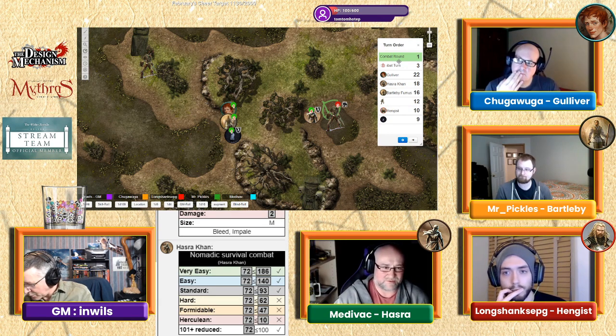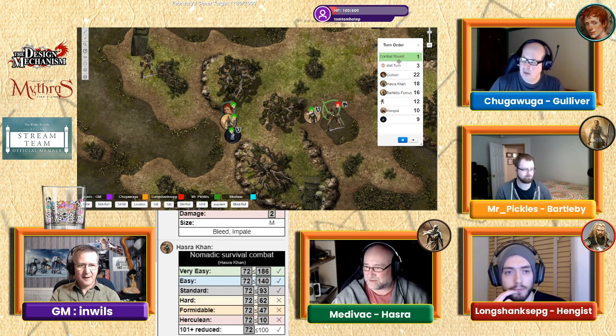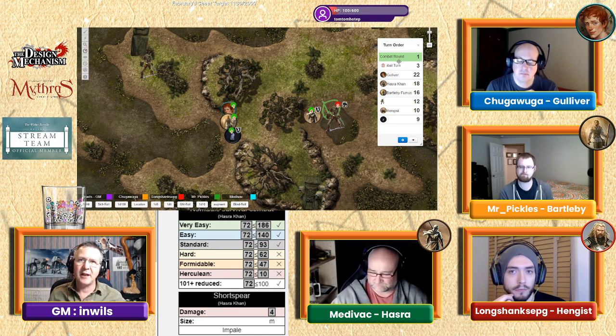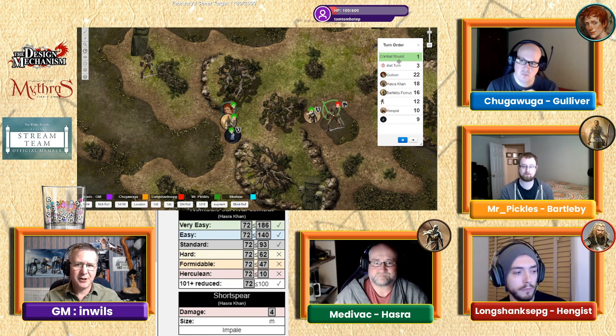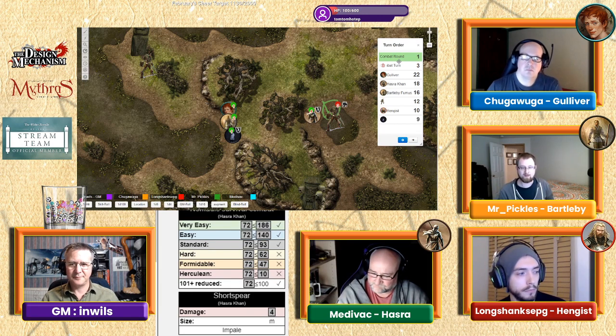Hazra chooses location right arm, dealing four points of damage. He finds a slight chink in the armor on its arm and hits bone underneath, but not as well as hoped. Bartleby, do you have any actions left? No, but he'd like to spend a luck point to draw his club, taking a defensive position to protect the younger members of the group.